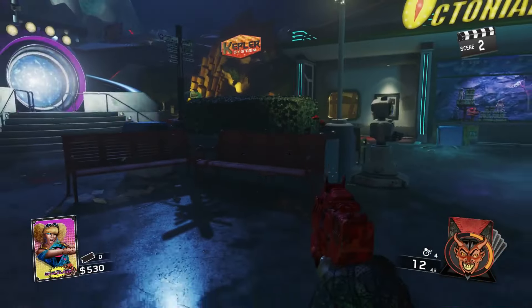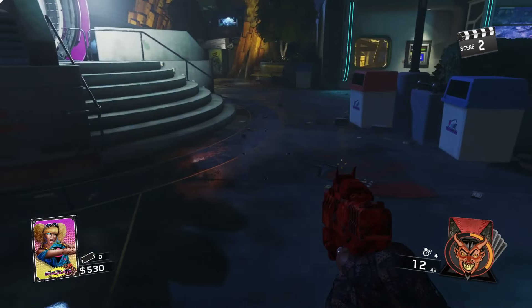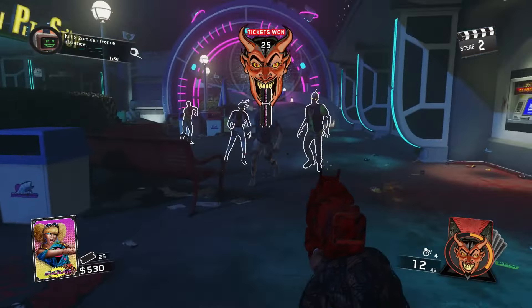Once you complete those five challenges, go back to Neil and press square, and David Hasselhoff will come on the map. He's going to stay for two rounds. The rounds after David Hasselhoff leaves is when you can find the next part for Neil's body, which is going to be the auxiliary battery.